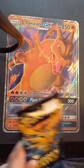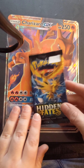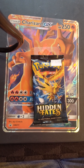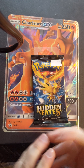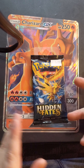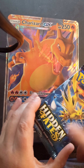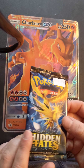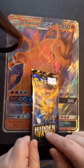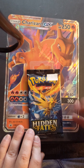I also got a Hidden Fates booster pack. The shop where I buy them received a big box full with a statue of a Pokemon — I can't remember which one it was — and the box was destroyed. So they opened it up and they put prices on each pack to sell individually, even though they're not supposed to. It was $9.99 and I know that Hidden Fates is pretty much a big deal for really great cards.